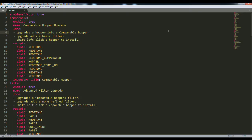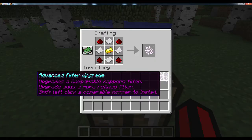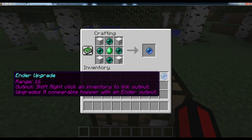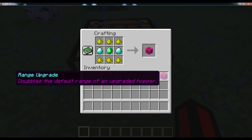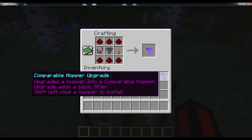The plugin's configuration file contains lots of settings that allow you to change how this plugin looks and feels. Comparable Hoppers 2 adds 7 new craftable items to vanilla Minecraft in the form of upgrades. They are Comparable Upgrades, Advanced Filter Upgrades, Blacklisting Upgrades, Ender Hopper Upgrades, Vacuum Hopper Upgrades, Basic Range Upgrades, and Speed Upgrades.